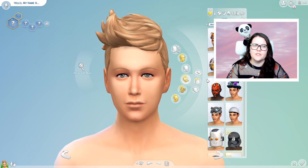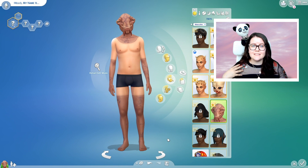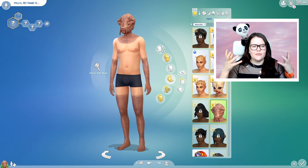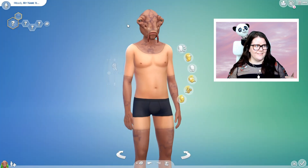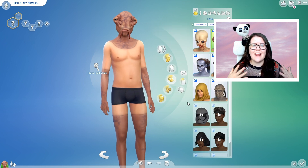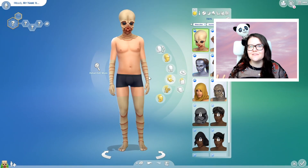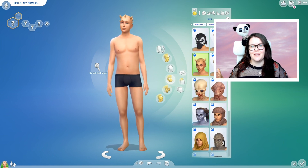When we saw the trailer for The Sims 4 Journey to Batuu, it seemed like maybe we were getting improved aliens — maybe a cool new alien occult system. A lot of people were excited about that. That's not what's happening here. In Create-A-Sim, the costumes only cover your face, and some of them change your skin color but weirdly, covering like elbow to fingertip and knees to toes. It's very, very weird. They are just hats or costumes — they're not actually an occult. It's just a Sim dressed like that who's walking around. No new gameplay, just hats and masks.